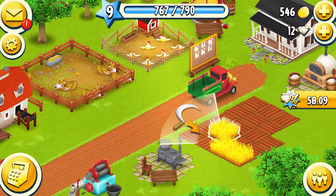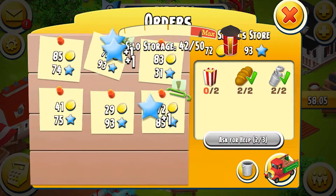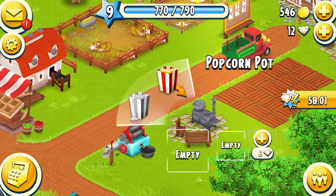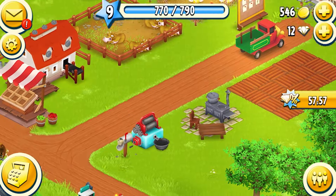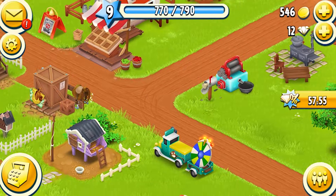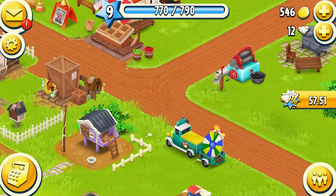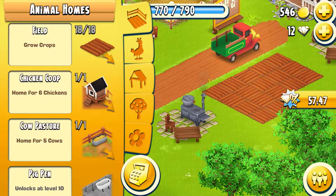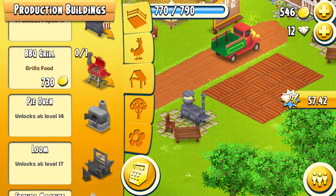We can collect those. We just need two popcorn for that order, so let's get the popcorn working — it uses two corn, so we're gonna need some corn. Let's check the newspaper. We're saving up for the barbecue. We have all the animals unlocked, all the buildings. We just got the popcorn last episode and we're saving up for a barbecue which is 730.